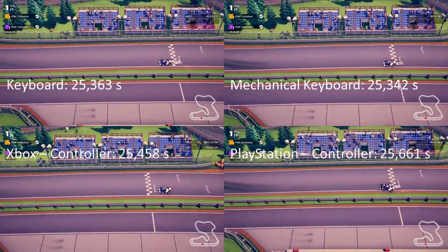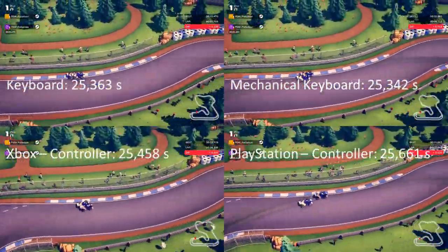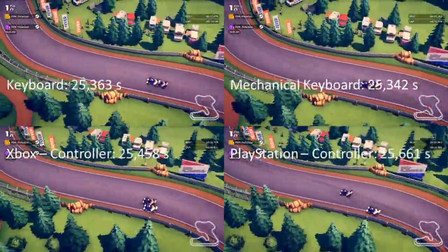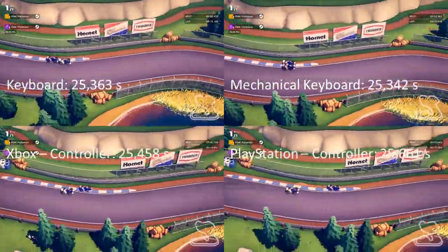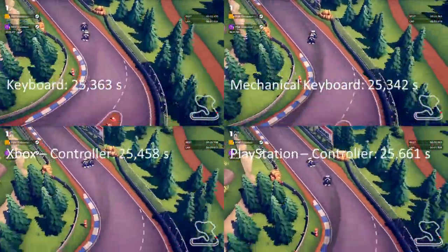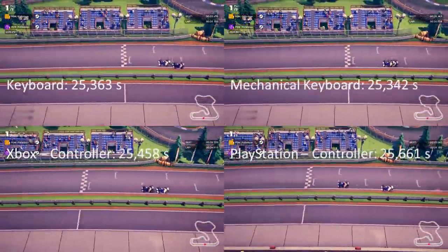So let's compare the fastest laps. With Mantra, I clocked 25.363 with the old keyboard, which is an okay lap. With the mechanical keyboard I was slightly faster with 25.342. The Xbox controller came close with 25.458. And with the Playstation layout I was a little bit slower — 25.661 — because I am not really used to it.